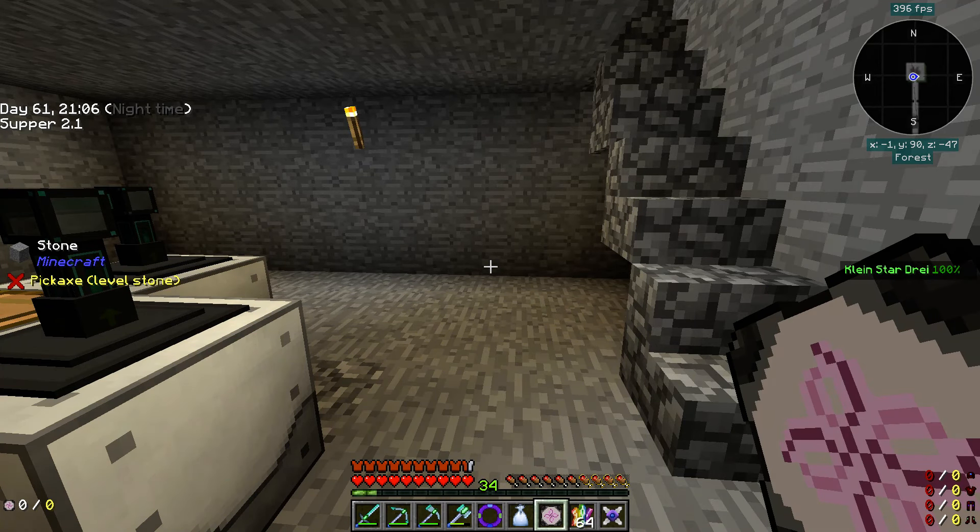When the player right-clicks a block, the biomarker changes into a biomarker of the biome where the player is. It can be used in a quantum quarry to specify which biome it will mine, or in a terraformer from Extra Utilities to define which biome the terraformer will create. Thank you very much — that is awesome to know.